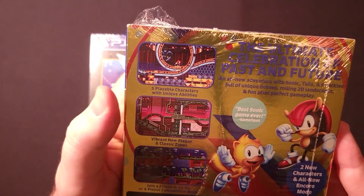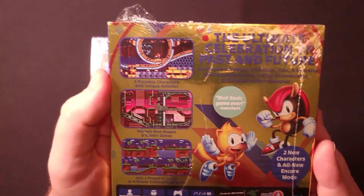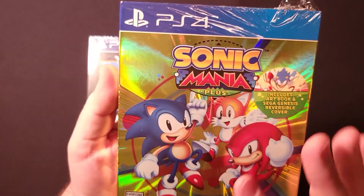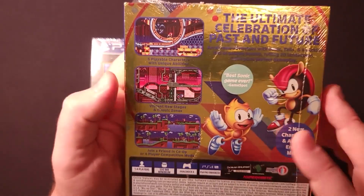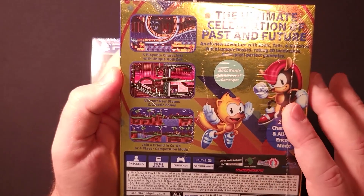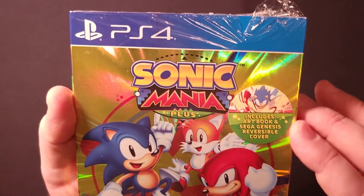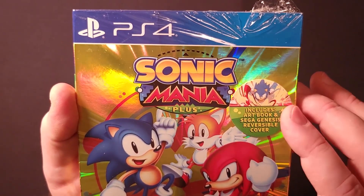Now taking a look at Mania. This game is a new 2D Sonic title — or it was when it came out five years ago. It originally featured Sonic, Tails, and Knuckles as playable characters, but the Plus version added Ray the Flying Squirrel and Mighty the Armadillo. The physical version includes a reversible Sega Genesis cover and an art book.